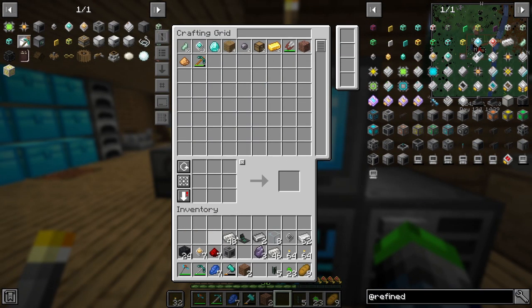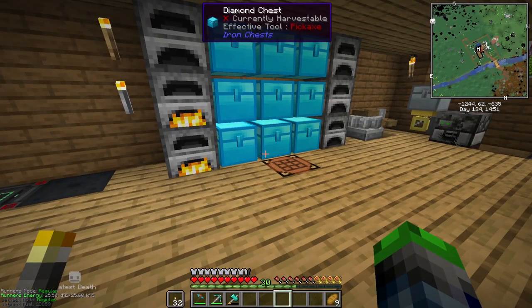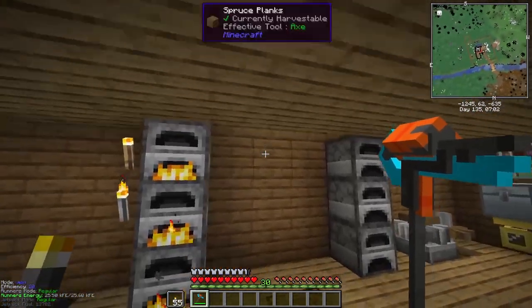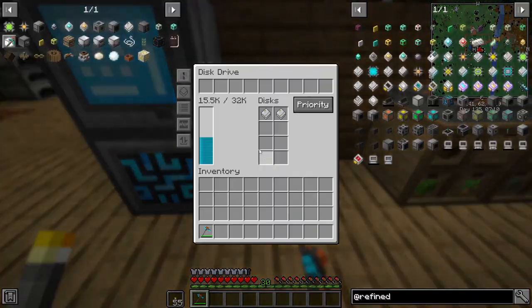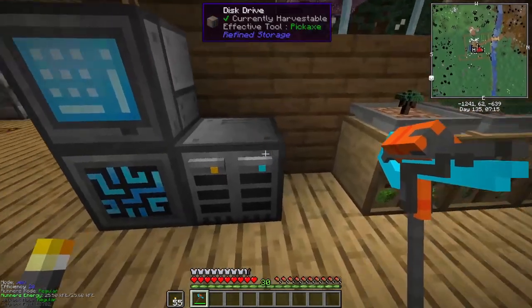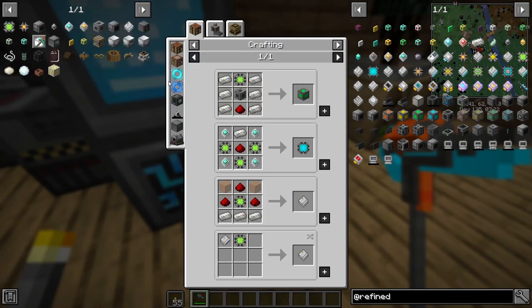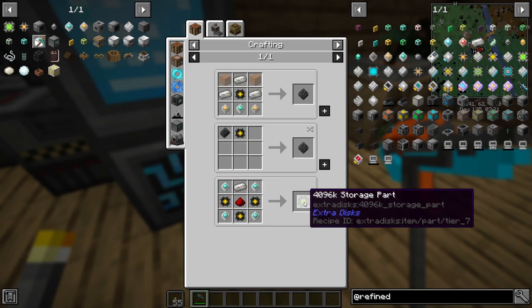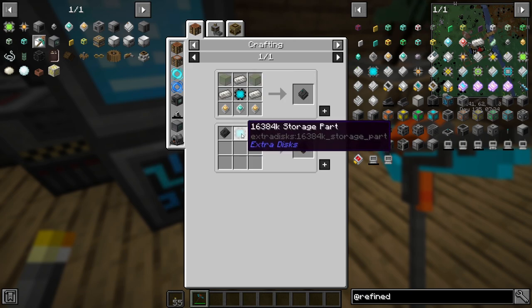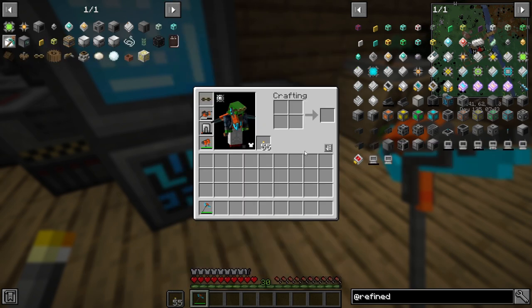Now we need to start moving all our stuff over. We can craft through this window too — no more the stupid manual method. All our items we've ever worked for are in here! We used 15.5k, so I had to make another one to be safe. We almost filled a complete 16k. From 16k you can go to 64k, then 256k, 1024k, all the way up to 16,384k — sixteen million. We won't be getting there anytime soon.